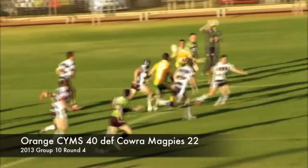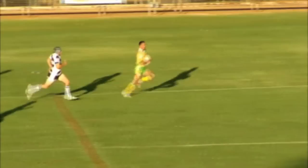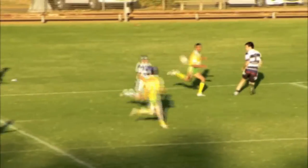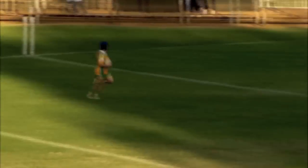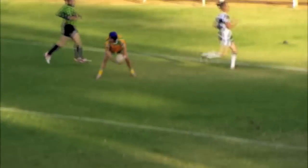Now on to the Sims-Cara fixture. Here we go, Sargent down the short side, gives it to Beal, he's going to draw the fullback, and that is a nice pass into Hill the hooker, who's going under the post for the first try for the Sims. That's 6-0 to the Sims.